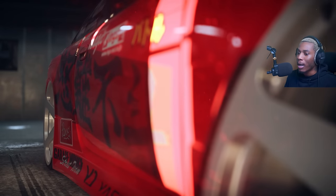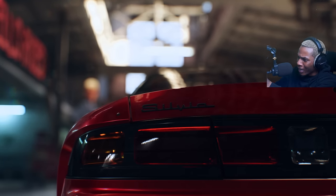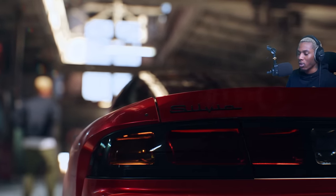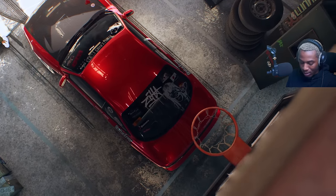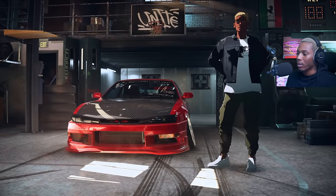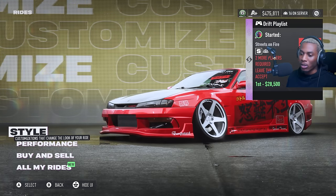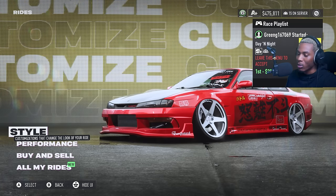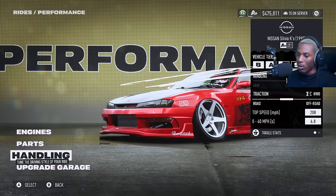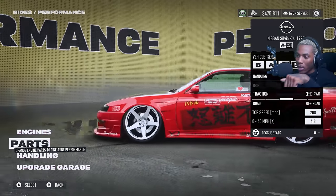I installed the drift mod for NFS Unbound — shoutout to the modder, I'm just gonna call them 'Doocy Deuce.' I've been practicing a little bit. We got this little S14 here that we've been working on. This is basically what drifting should have been when the game dropped, and every Need for Speed from this point on — this is what drifting needs to be. It works with a select list of cars, they've got the list in the Discord. I'll put the link right down below.